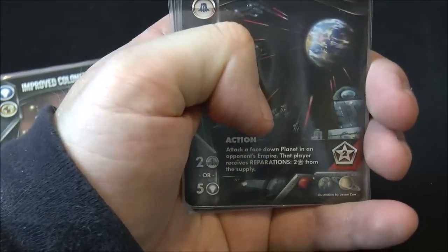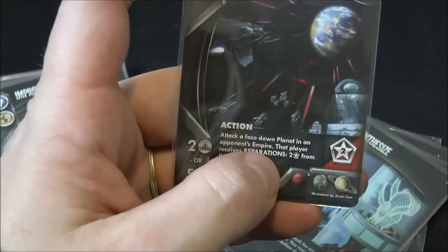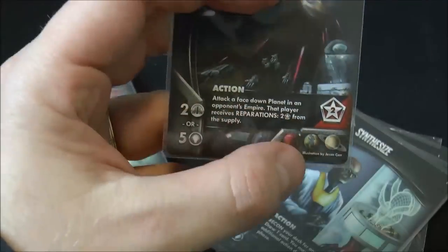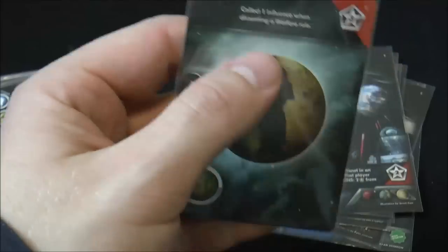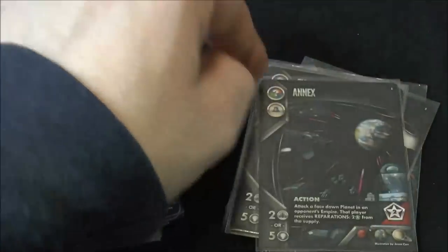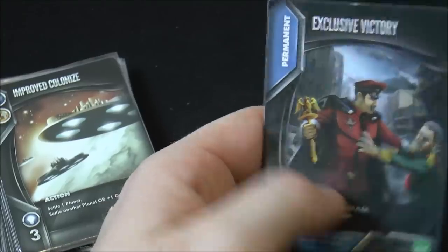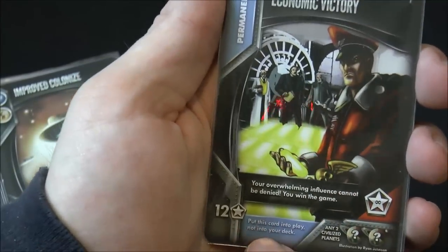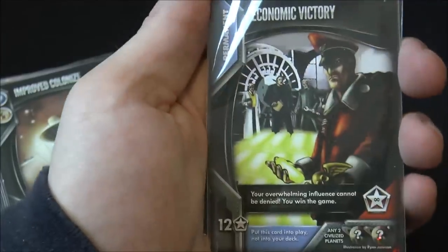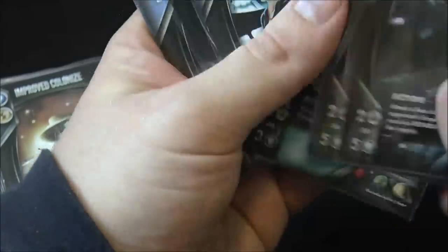There's an Annex technology that lets you attack a facedown planet someone hasn't conquered yet, stealing it from underneath them — that player receives two points from the supply as compensation. There are also special victory condition cards: one lets you win the game outright, another is an economic victory where paying 12 points gives you overwhelming influence that cannot be denied, and a military victory requiring three big ships.